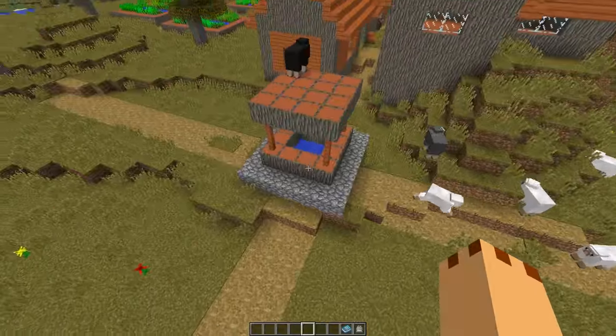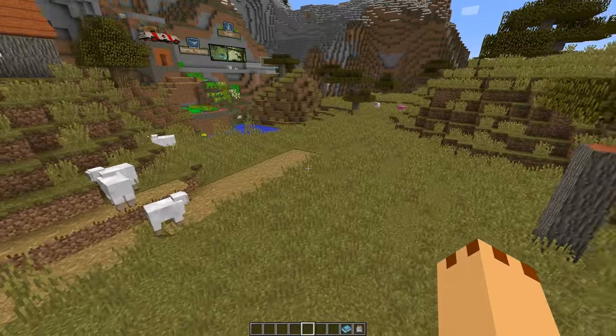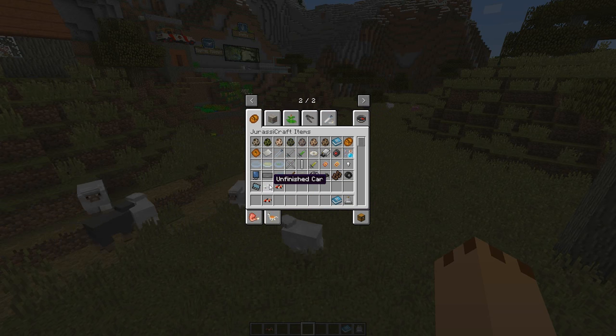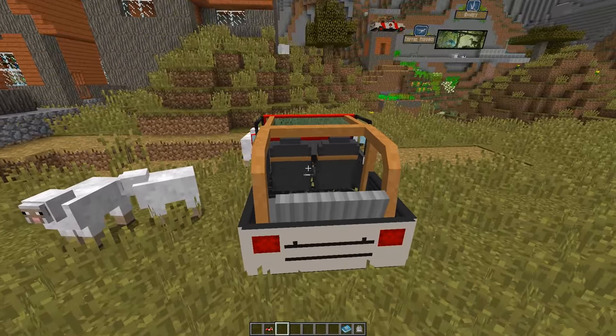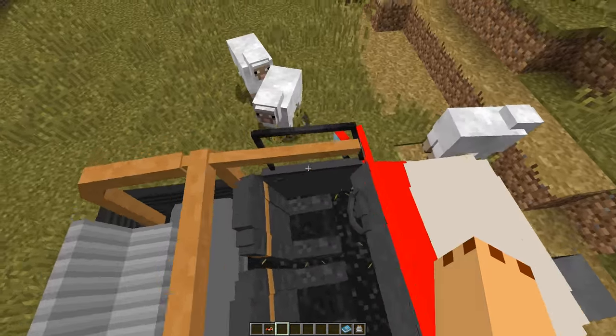Look at this — 1.10 has loads of new stuff. This is a new village with new blocks. Let's find that Jeep. I'm not going to show you everything but I'm going to show you most things. There's the Jeep Wrangler, and there's also this unfinished car. Let's put this Jeep down and see how it goes — let's get in. Oh, I can sit in the back as well!